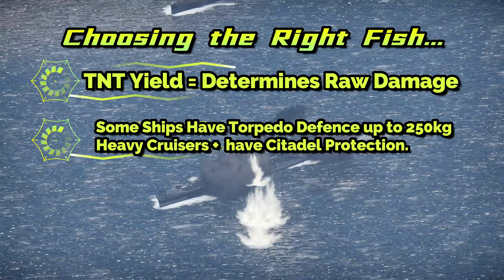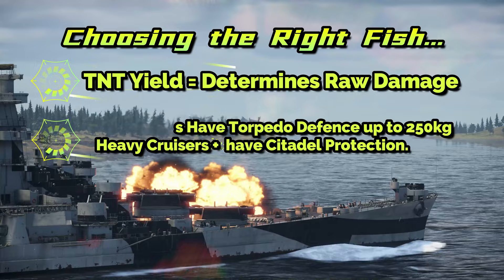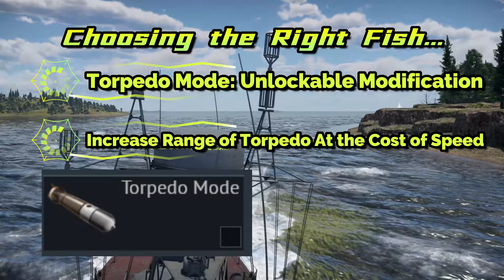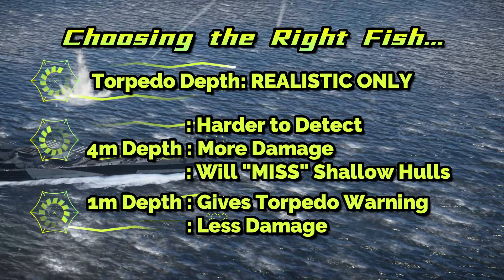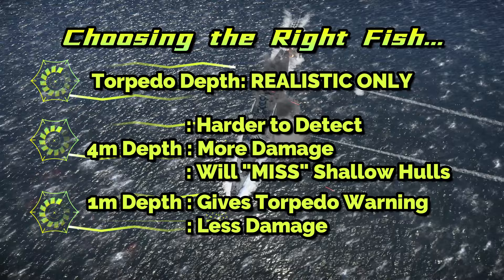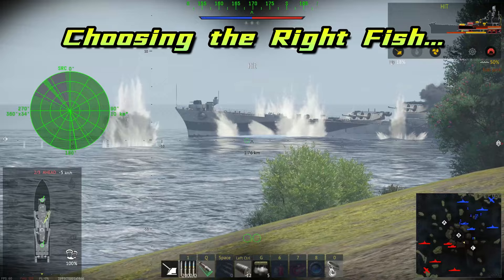A torpedo with more than 300 kilos of TNT mass can be considered strong enough to defeat most torpedo defenses, although more is always better. On coastal boats, warhead size can range from as little as 45 kilos up to a whopping 915 kilos on the American Mark 16. Some boats have a torpedo mode modification which, when fitted, slows the speed of the fish to increase its range. Depending on the torpedo, this can be useful or a curse — always check that this is correct for your needs. Torpedo depth can be set in realistic battles to either 1 meter or 4 meters, chosen on the deployment screen. 4-meter depth provides the most damage as it detonates well below the waterline, often able to detonate a magazine store, or completely destroy an engine room causing fire and flooding. They are also harder to detect by other players and don't give a torpedo warning until it's often too late.